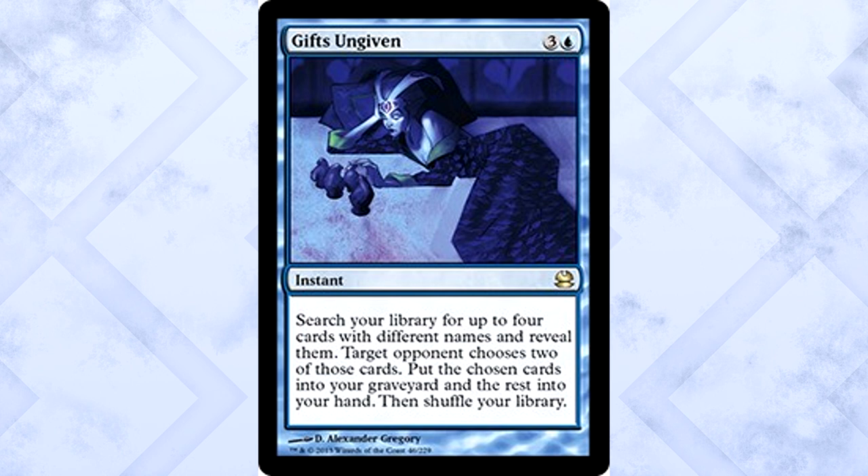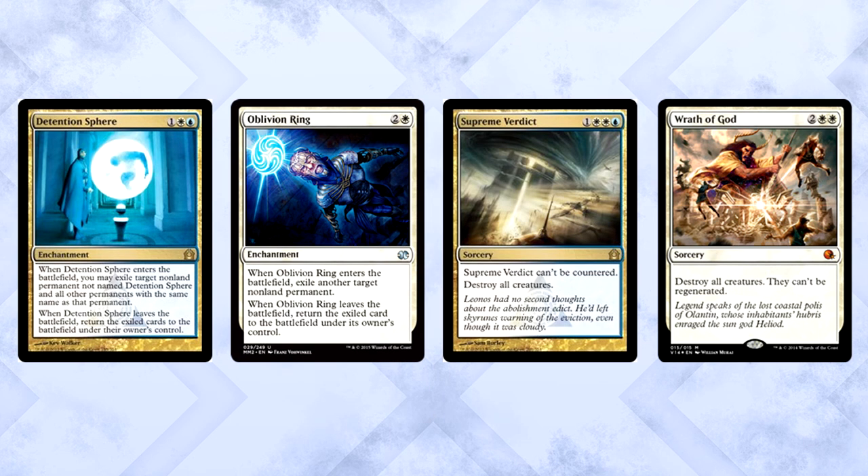Another way to filter our cards is Gifts Ungiven — one of the reasons our deck is built the way it is. We're running two of them, but don't underestimate this card. It allows us to run a crazy package of removal and even reanimation. We can use Gifts to search for pieces of our combo or pieces of anything else we need. Sure, they get to choose which two cards go to the graveyard, but sometimes that choice is a lose-lose for them. This is a great way to get the combo pieces you need.